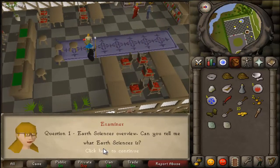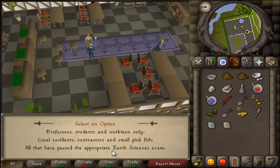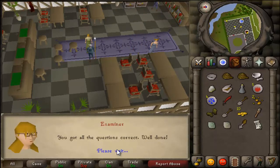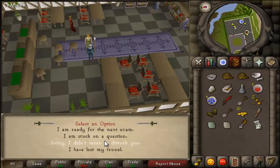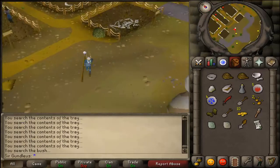Head back to the examiner and take the exam again. If you say 'the study of earth', the next answer will be 'all earth paths', and then 'proper tools must be used'. Once you've done the first exam, do the next exam — you'll get them all wrong again, so just click any one you want.